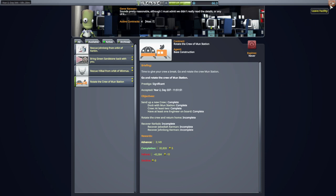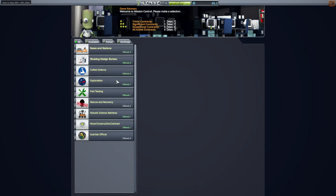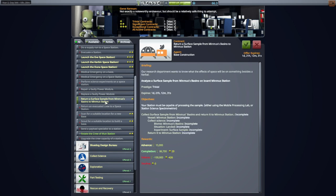We need to launch a crew vessel over to the Minmus Station so that Hill Bull can come back. We're checking the bases and stations contracts — there's no Rotate the Crew of Minmus Station, but there is a contract to return a surface sample from Minmus basins to Minmus Station. It expired too quickly, but I'll pick it up.